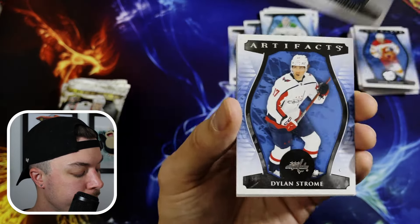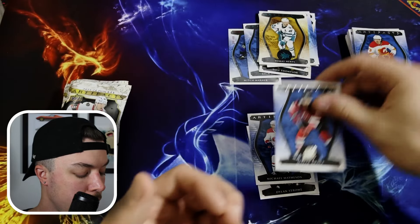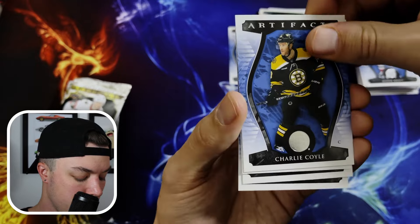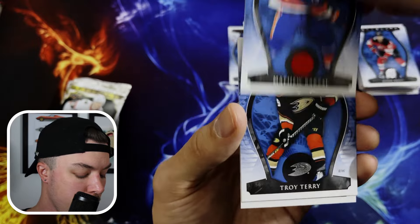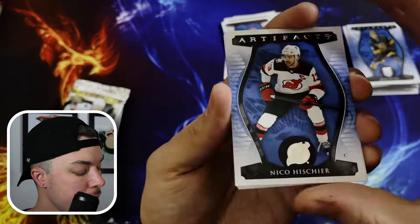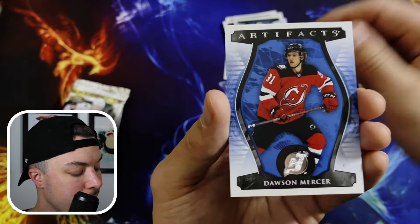Blaster box number two, starting off with the Cooter, Dylan Strom, there's our teal parallel of Hurdle, finishing with Jesper Bratt. Dylan Gunther, Charlie Coyle, Matty Barzal red to 499 — love that, he's a hometown guy. Troy Terry and Jack Eichel — two numbered cards, not too shabby. Nico Hischier, Stamkos, Kevin Hayes teal, Barkov, and Dawson Mercer.